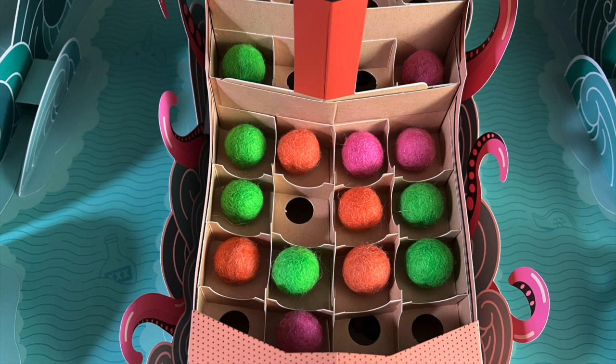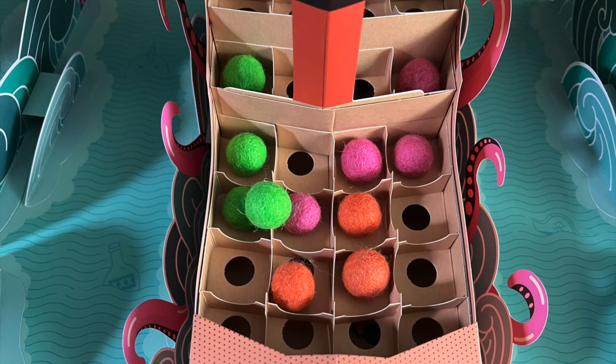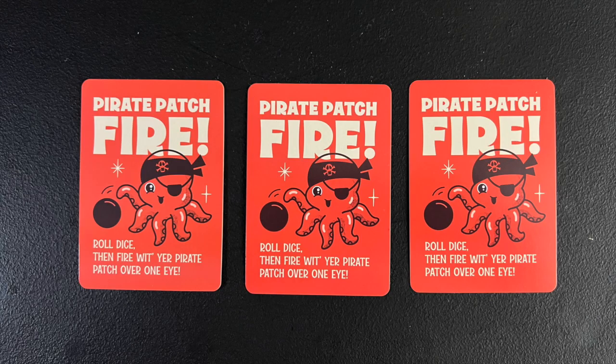If all six cannonballs are on the ship when a player needs to fire, the player will select one to remove. A cannonball that is between squares or on top of another cannonball does not count as being in a square. The eyepatches are worn by players but don't cover the player's eye until specifically called for by a card being played.